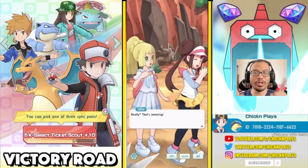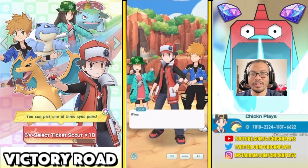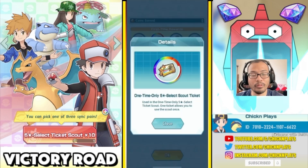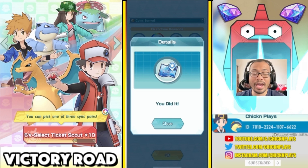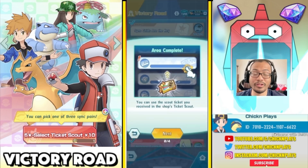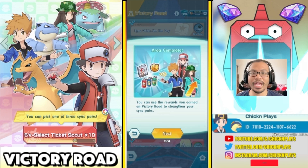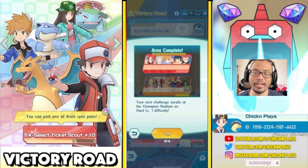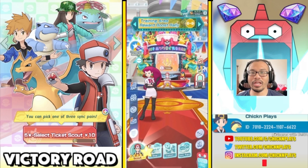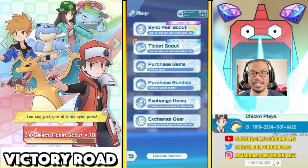Trainers, let me know in the comment section which of these Sync Pairs you've chosen after this video. By completing this, there are other maps that will unlock and you can earn more gems and rewards. The one-time-only 5-star select scout ticket is for everyone — those new to Pokemon Masters, those coming back, or those who have been playing for a long time. This is a great way to increase that Sync move level you've been wanting. You can use the scout ticket right in the shop's ticket scout, and all the cookies, skills, and orbs you've earned throughout Victory Road will be there to help you level up Sync Pairs.